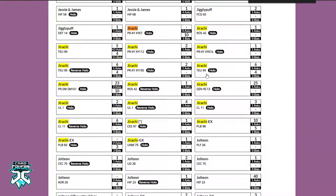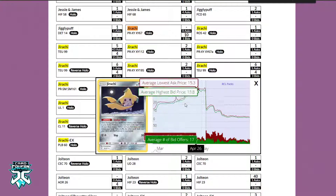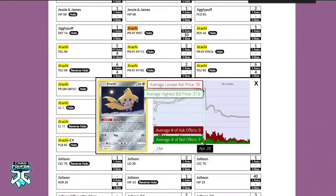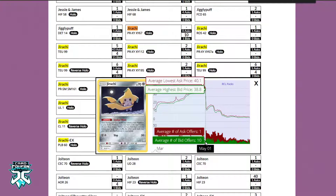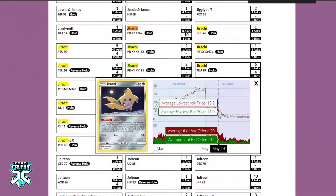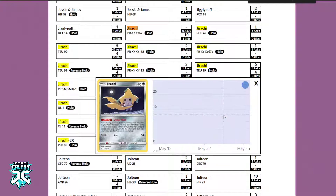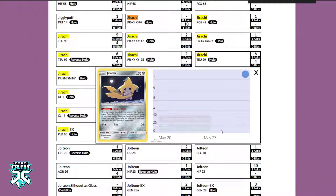For long-term understanding, if we click on a card we can see its pricing history. We can notice how Jirachi climbed steadily over time, then hit a huge point where it started scaling upwards at a massive rate. Then Rebel Clash came out and in terms of Rebel Clash packs it was still worth greater than 10, but then over time it started falling. Around a certain time frame, we actually got the Pikachu and Zekrom Battle Arena deck, and that deck came out with four of these Jirachis for basically free. As a result, the price just started plummeting and plummeting and plummeting.